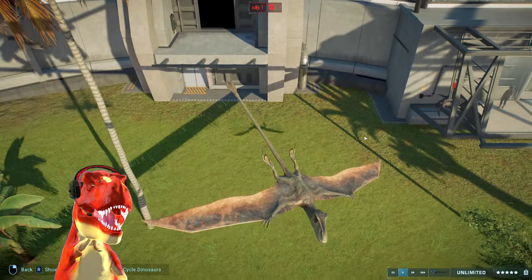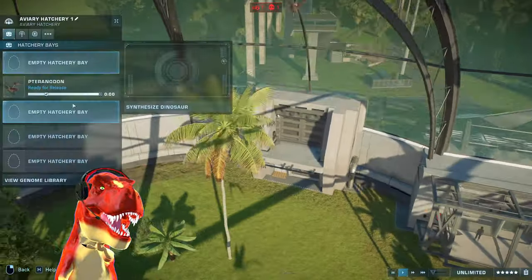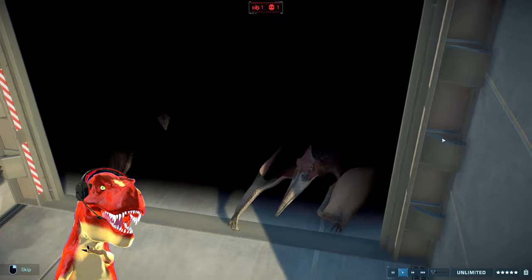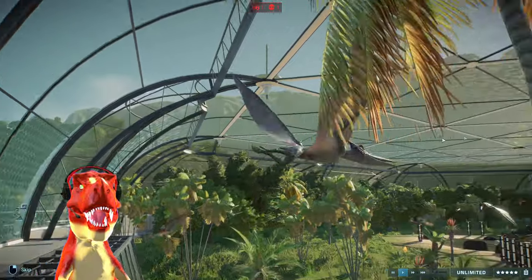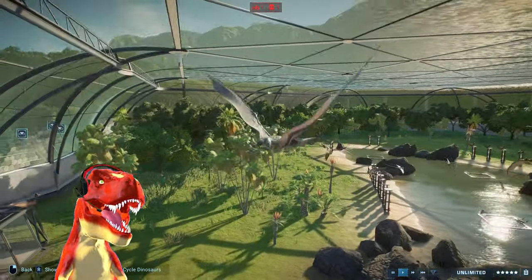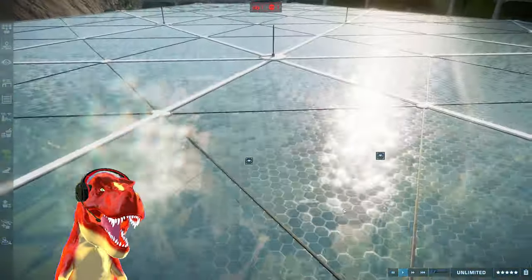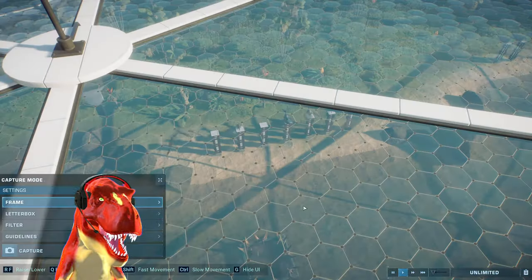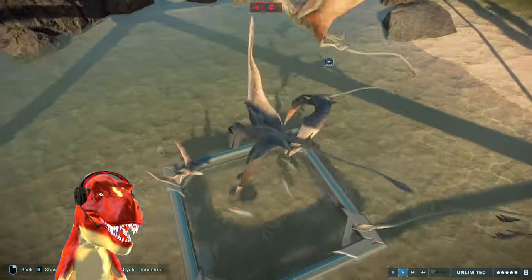Fly away, and there you go. We got some dimorphodons in the aviary. Now let's put some more pteranodons in here. And there we are — it's a beautiful aviary! Look at that. Now everyone — most of them actually — are going to this feeder. Look at all the dimorphodons at the feeder. It's a feeder frenzy right there.